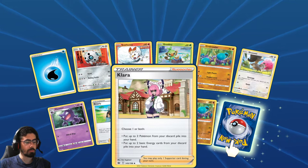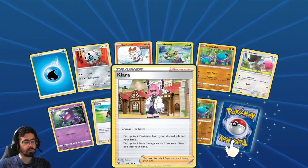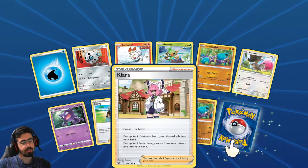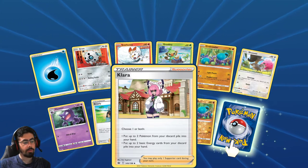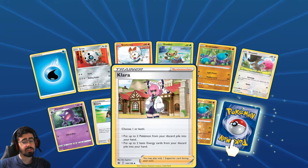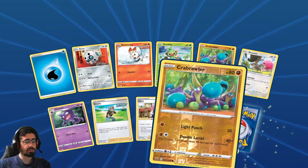Klara: put up to two Pokemon you just got knocked out into your hand, and put up to two basic Energy cards you just got knocked out back into your hand. That's not bad - it can be super clutch if you've milled out what you need.